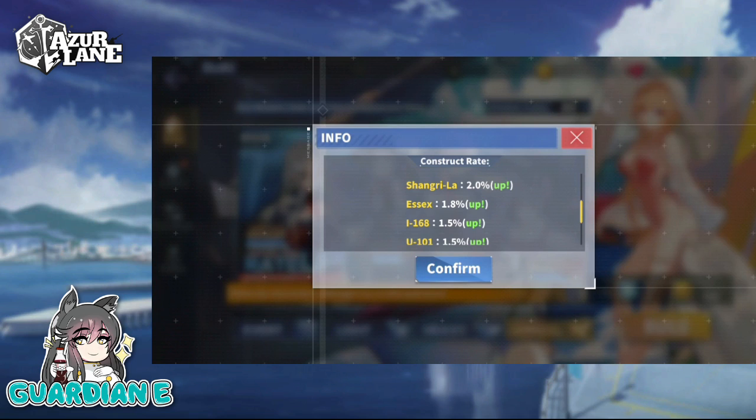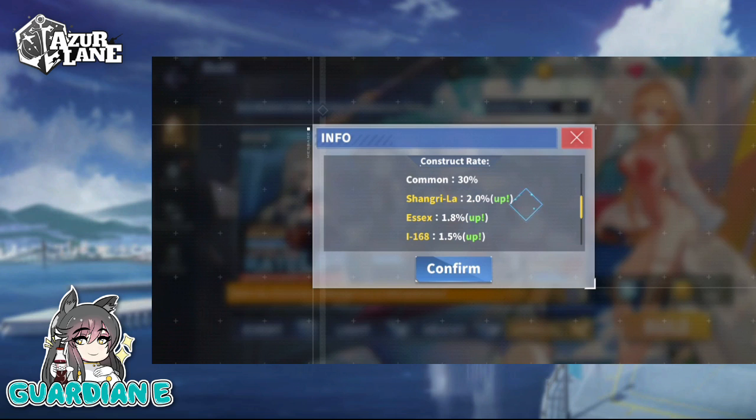Looking at the rate-up, there are four SRs on this banner. I have Essex, but I don't have the other three. So this is a great opportunity for me to get some new ships. We've got Shangri-La, Essex, I-168, and U-101. The overall SR rate is 7%, as it always is, and the rate of getting a rate-up SR is 6.8%. So there's a very high chance if we see the Golden Flash, it's going to be one of the new ships. Our primary target is going to be Shangri-La, but I'd also like to get the other two to complete the event.